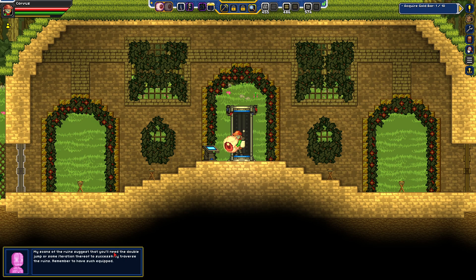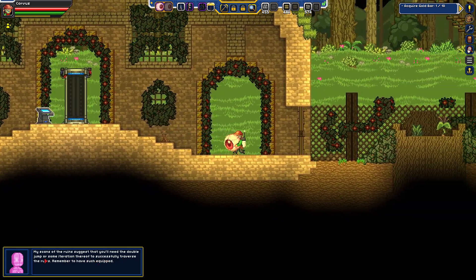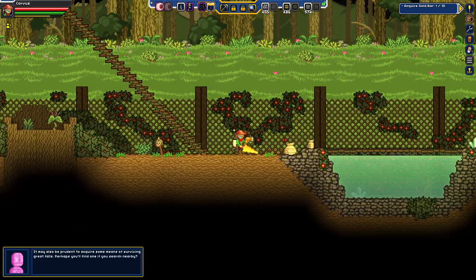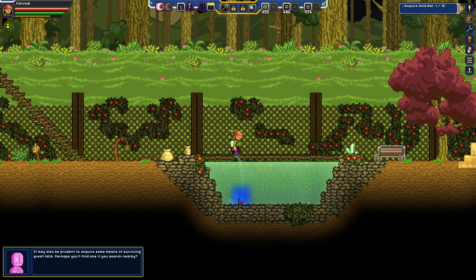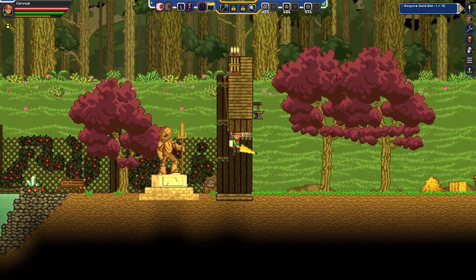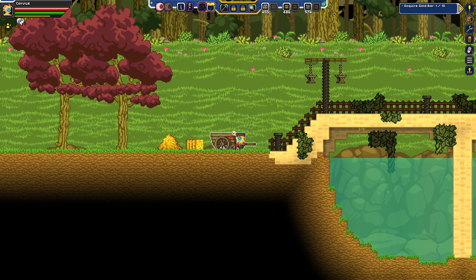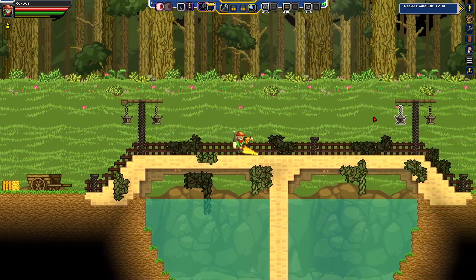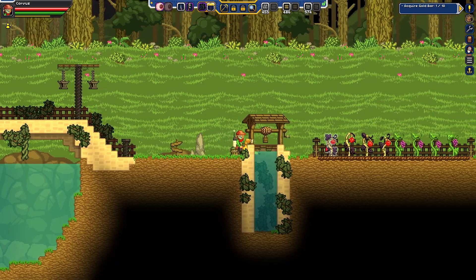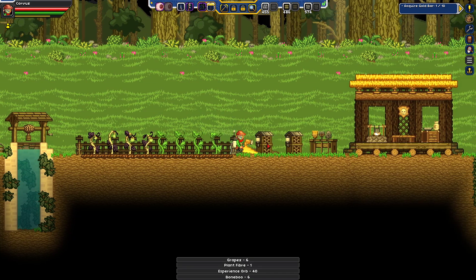Alright, so we're back. It tells us that you'll need to double-jump or some iteration thereof to successfully traverse the Ruins. We have the double-jump equipped. I never read that 'or thereof' part the last time, which means we could have very well just used the grapple hook, as that is much better than any double-jump could be. So, we can use these as a way to heal up. I do want more of these lanterns from our home.